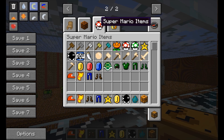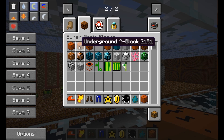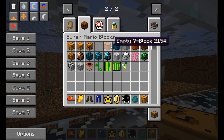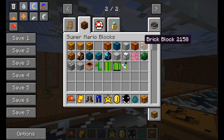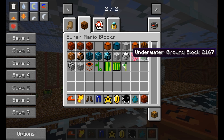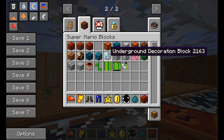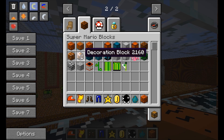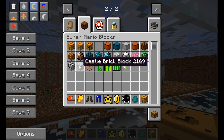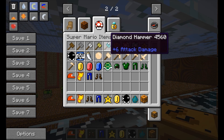This is what the mod adds — it adds Super Mario blocks and Super Mario items. Starting with the blocks: you've got your regular question block, underground question, castle question, empty question block, empty underground question, empty castle question, empty invisible block, brick block, underwater ground block, underwater plant, cloud block, snow ground block, underground decoration block, underground ground block, underground brick block, decoration block, ground block, castle wall, castle brick, trampoline, beanstalk, pipe base, pipe entrance, and a flagpole.